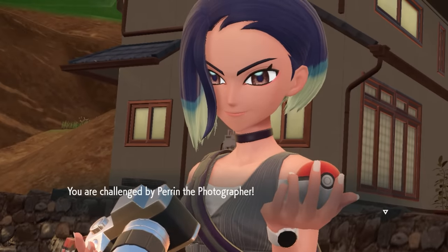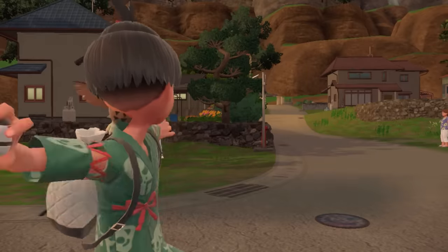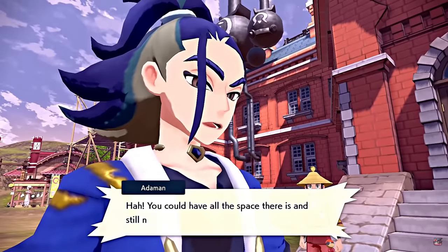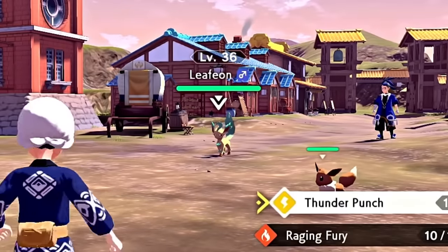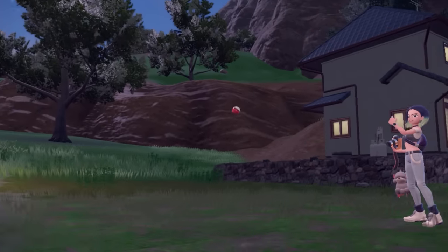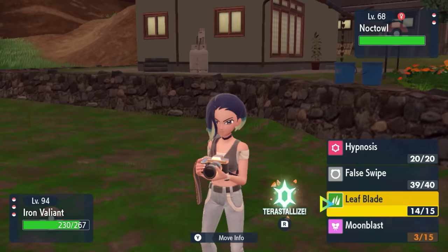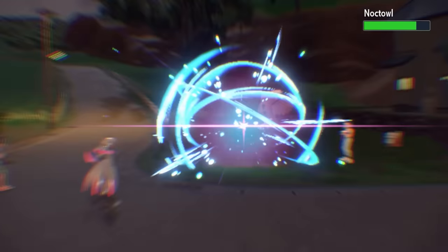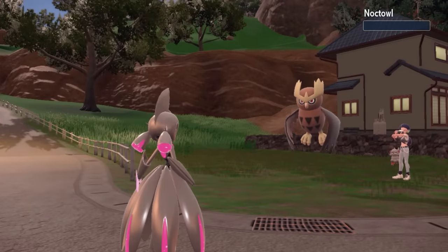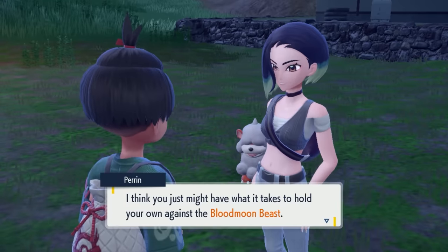When you talk to her again, you're then going to have to battle her. As a fun little fact, she's actually a descendant of Ataman from Pokémon Legends: Arceus, and his signature Pokémon was a Leafeon, just like hers is. She also states that she's from the Hisui region — there's just so much Legends: Arceus connection here. Once you battle Perrin and take out her Noctowl and Leafeon, you'll listen to her talk about the Blood Moon Beast.